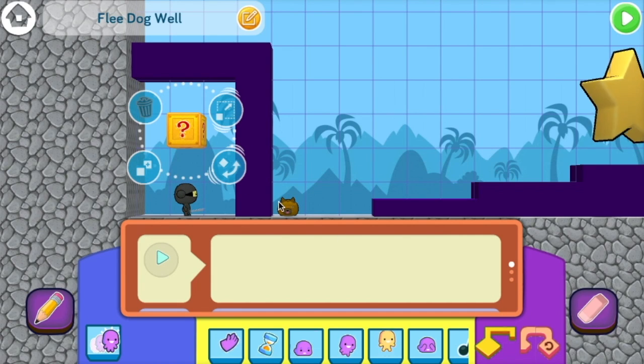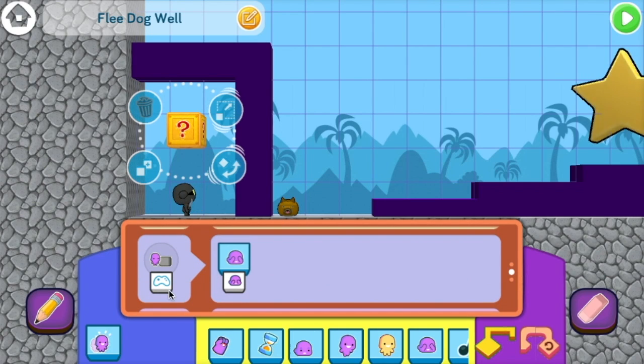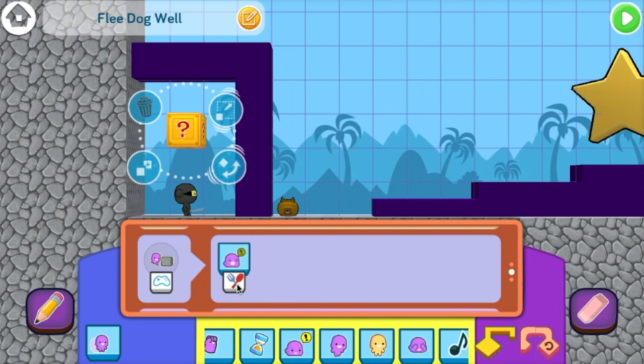How do we do that? We go to the bump event. This means when the player bumps it, and instead of hiding it, we're going to make the question block shout. Now, we can choose any of these parameters.